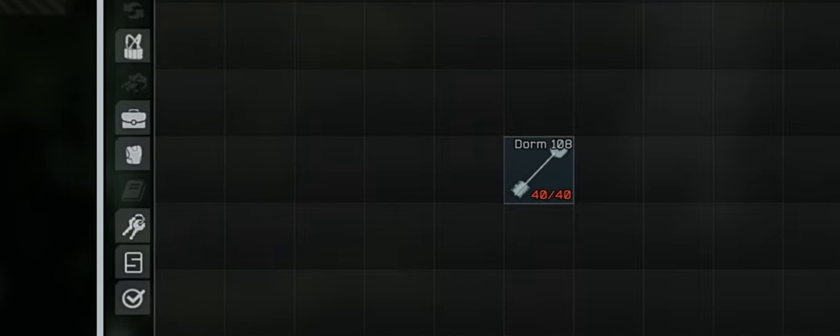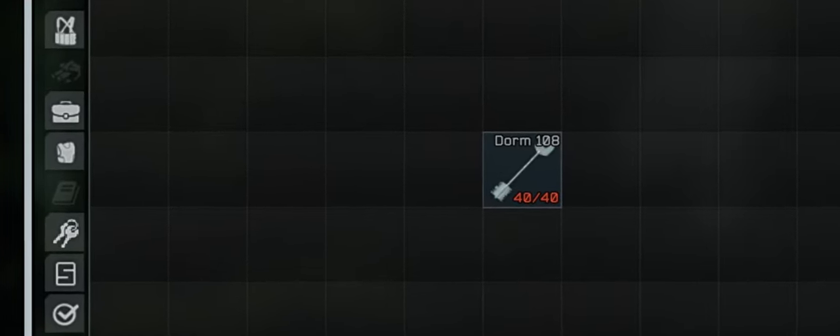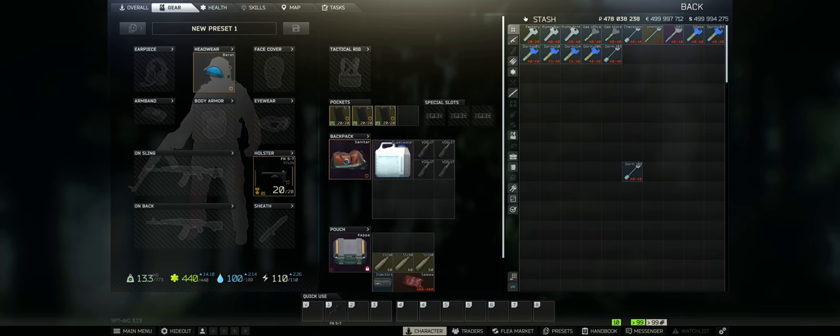In this series, I go map by map, key by key, covering everything that goes on. The Dorm Room 108 key opens up more possibilities to loot — behind there you'll find drawers and a PC block. Just like any other key, it weighs 0.01kg, occupying a 1x1 grid. This key is compact, but can it be a game changer? Let's find out.